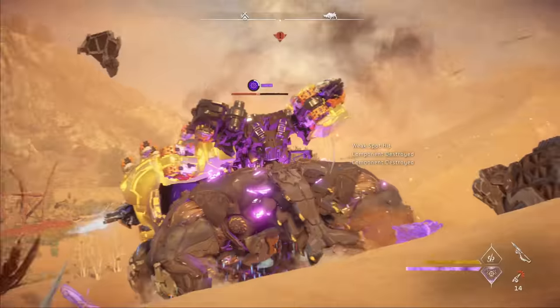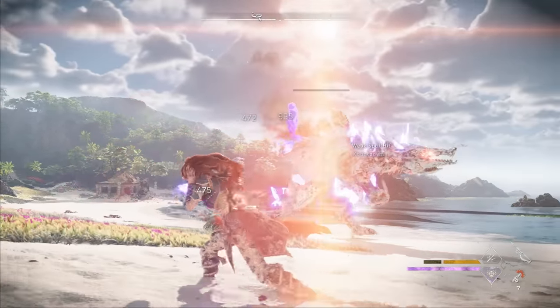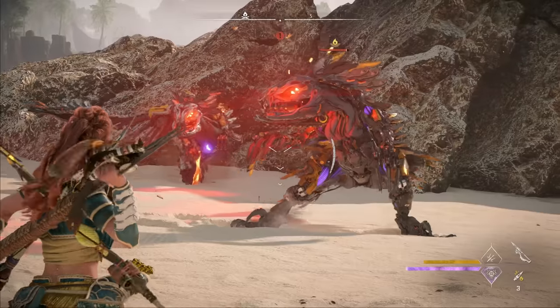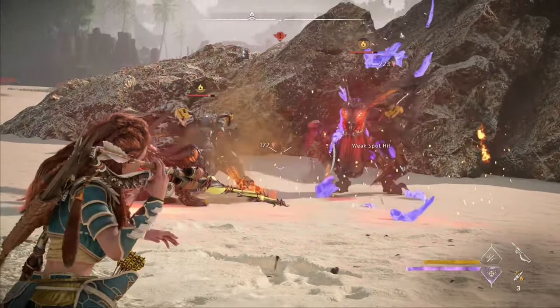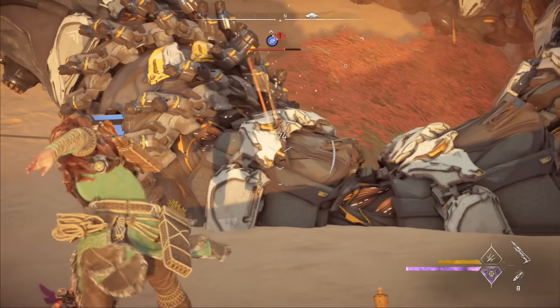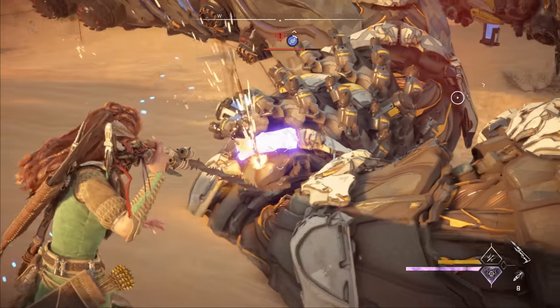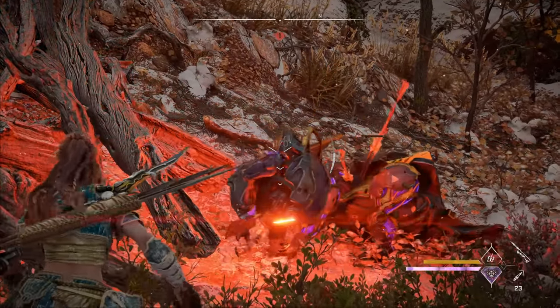Explosive spikes are definitely the most popular and their secondary effect is to deal a large amount of explosive damage. The two elemental spikes — fire and plasma — have an elemental explosion as their secondary effect, which deals both elemental damage and buildup. Drill spikes have a damage over time secondary effect that occurs while they drill into the machine. The only spikes that don't have a secondary effect are impact spikes, which simply deal impact damage as soon as they hit the target.